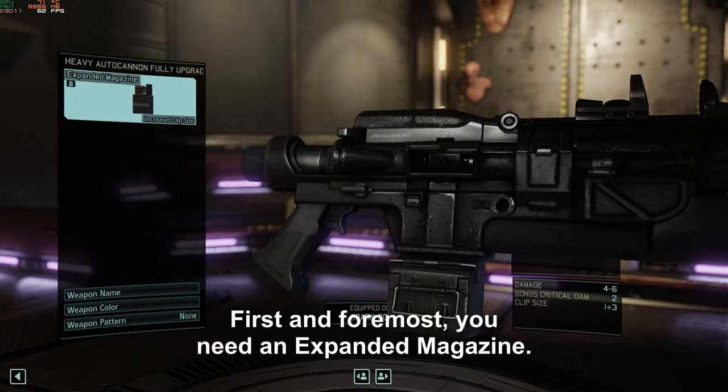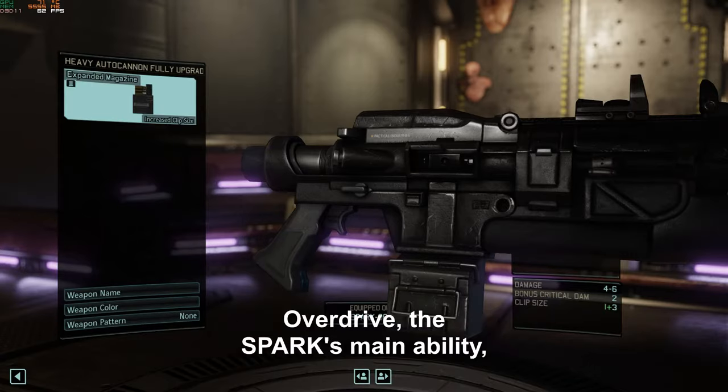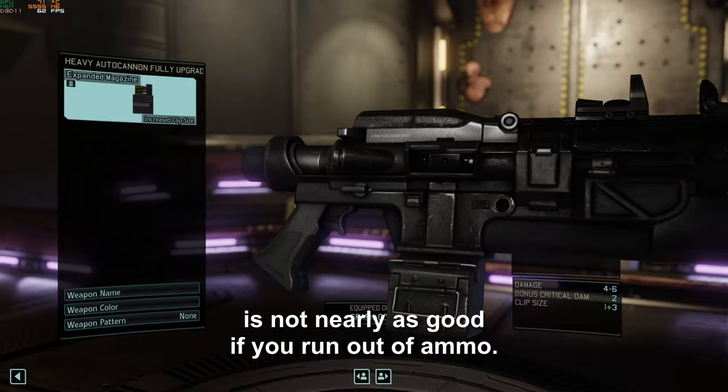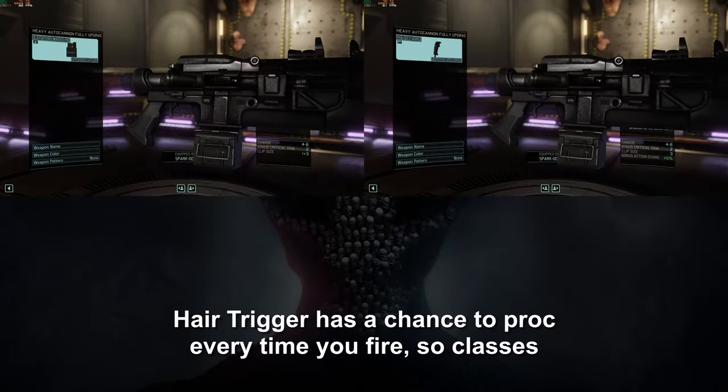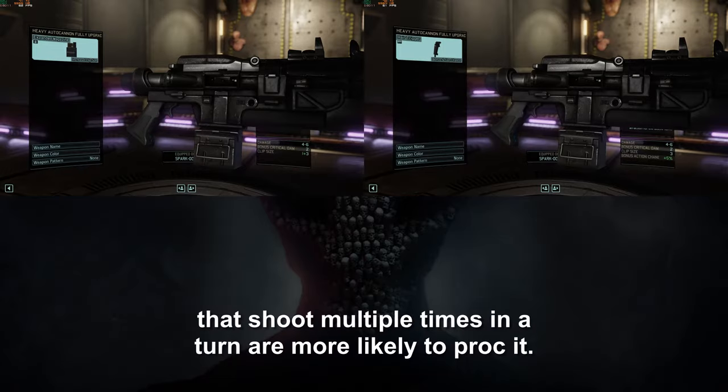First and foremost, you need an expanded magazine. Overdrive, the spark's main ability, is not nearly as good if you run out of ammo. Next up, you want a hair trigger. Hair trigger has a chance to proc every time you fire, so classes that shoot multiple times in a turn are more likely to proc it.